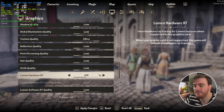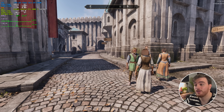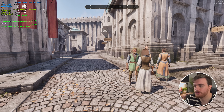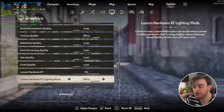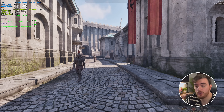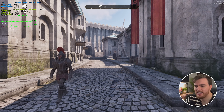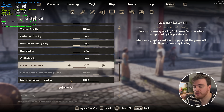The only option I wouldn't recommend raising is Lumen hardware ray tracing. With it off I'm getting a solid 72 FPS, but turned on — even on low — it drops me down to 62, a loss of 10 FPS. For most people, off is what you need, especially if you don't have ray tracing capabilities. Lumen software ray tracing does seem forced on at all times, though. Low gives me around 70 FPS and high gives around 72, so it seems relatively CPU-based and light. Still, for any ray tracing I'd recommend leaving it all the way down.